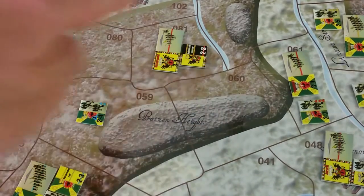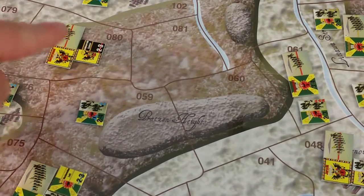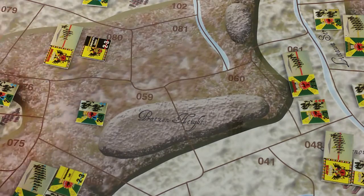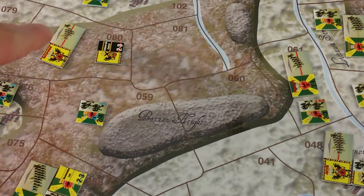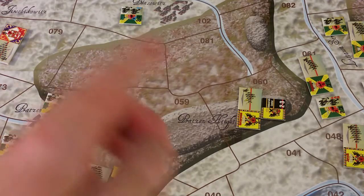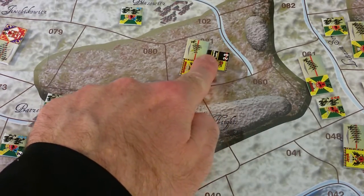When you have multiple terrain types in one area — which on an area map we'll deal with a lot — you only take the cost of the most expensive terrain type. So we can call this a rise area. The terrain effects chart on the back of the rules book clearly says there is no added cost for exiting a rise. So moving from this rise area to a slope area costs one, then two — that's the maximum allowance of the infantry unit. The leader went with them. The rules allow you to reorient the infantry division either before or after it moves, but not both.